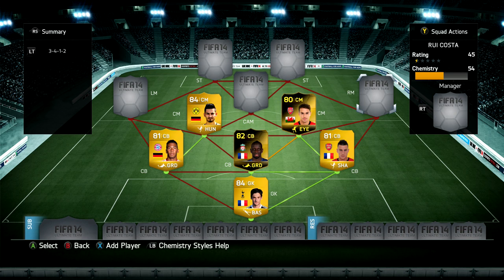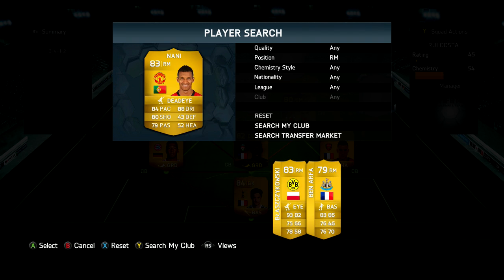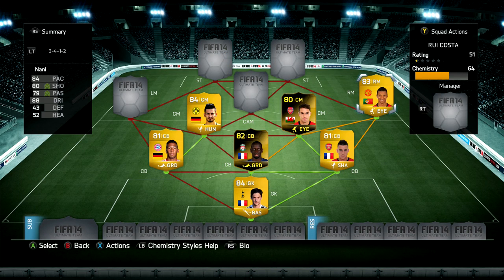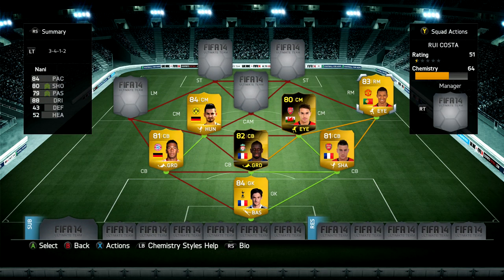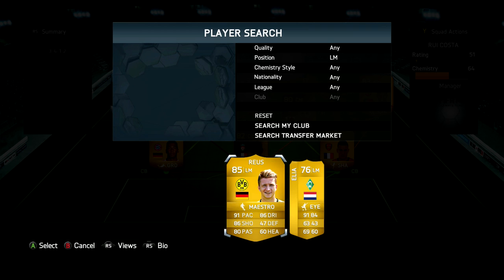Our right mid is going to be Portuguese Premier League player Nani. He's got five star skill moves, four star weak foot, perfect high/low work rates, 88 dribbling, 84 pace, 80 shooting. He's an 83-rated card costing around 13 to 15,000 coins depending on which position you buy him in. He didn't do an awful lot for me in this team, mostly because I was looking for the legends to be the goal scorers. He also didn't get any assists, which was a little surprising.